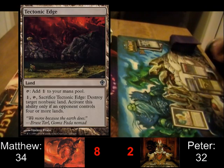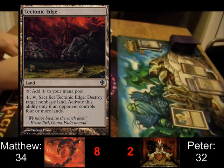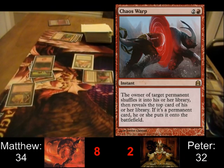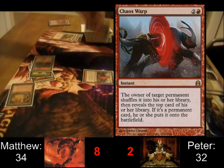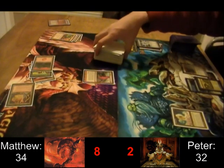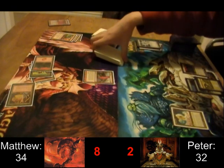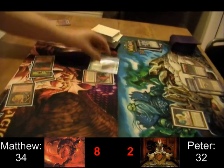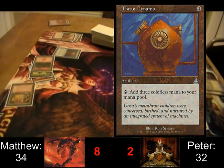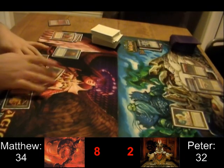And there's the Tectonic Edge — end of turn. That's a Chaos Warp for Matthew's own Mana Vault. It seems obvious to target the Winter Orb, but Matthew has so many dragons that if he can just hit one of them and it hits the board underneath the Winter Orb, it's probably going to go all the way. And a Thran Dynamo is pretty awesome under Winter Orb as well — that's 3 mana every turn that doesn't get stuck under that stupid orb.